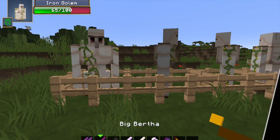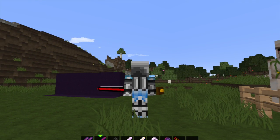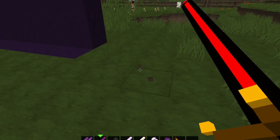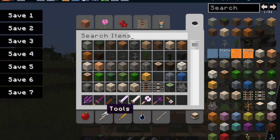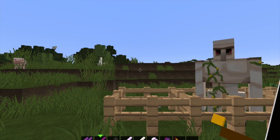Then the big boy stuff. This is one where it looks humongous — just look at that, it looks so beastly, but that would not be convenient. This one has knockback five, bane of arthropods, and fire aspect. Look how much damage — 500, one hit kill.